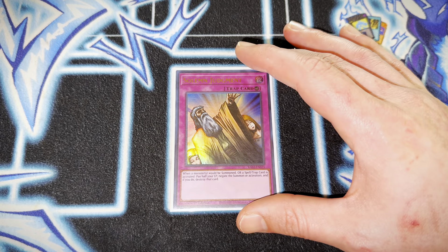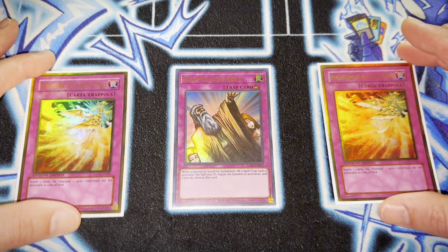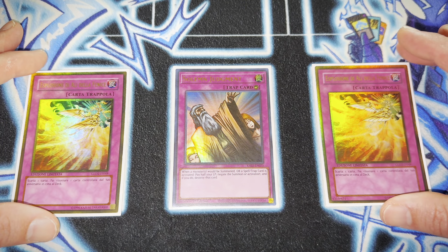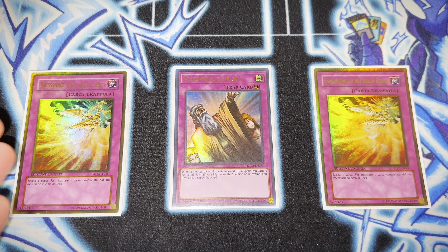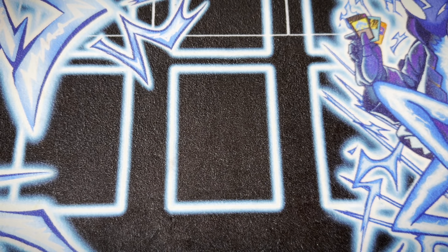One copy of Solemn Judgment — it's at one this format for good reason because TeleDaD format was just a little too broken when it was at three. I play two copies of Phoenix Wing Wind Blast. When this engine gets off to a slow start, Wind Blast is just so high-impact in this format — another very underrated card if you ask me. Now moving on to the extra deck.